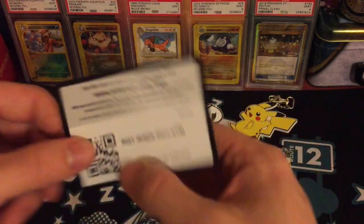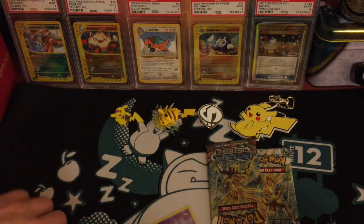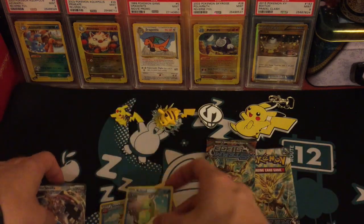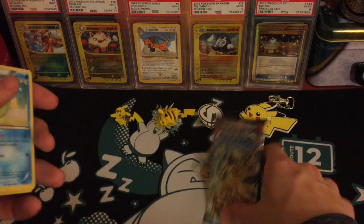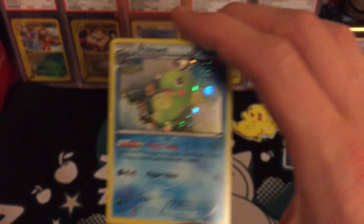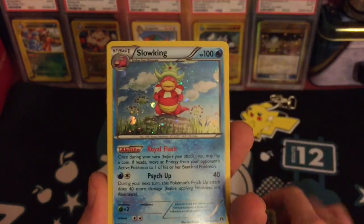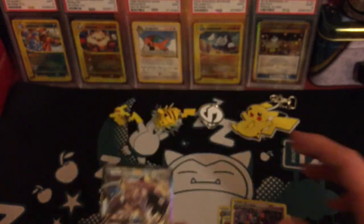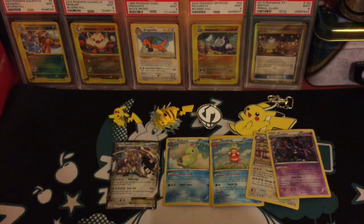You guys can go ahead and have the code — that should get you all of those promos. I'm quickly going to show them because I've done this box before on here, so you guys should know what comes in here. This is a Politoed, Bellossom, Slowking, Blissey, Crobat, and the Steelix EX. They're all from different collections actually — they're not promos. They're cards from collections.